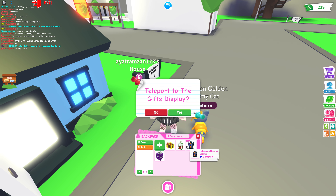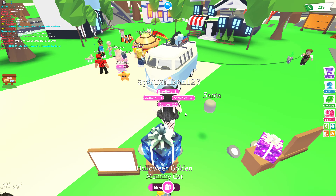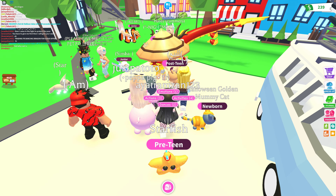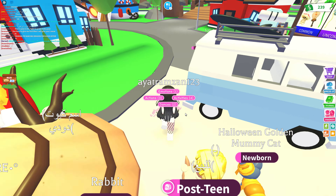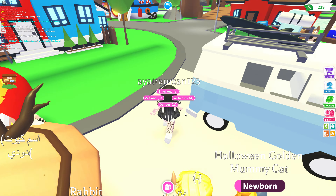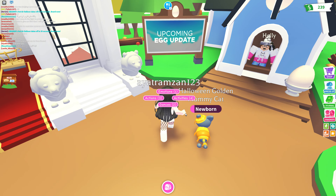Let's go to the nursery. I'm going to go to the gift section and then head to the nursery. Okay, cool hat! Now we're at the nursery and I can read the in-game notice. As you guys can see, it says 'Upcoming Egg Update.'